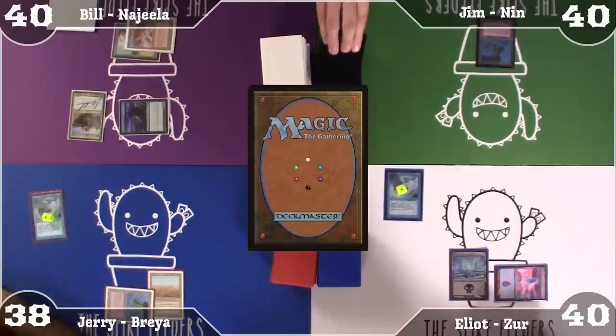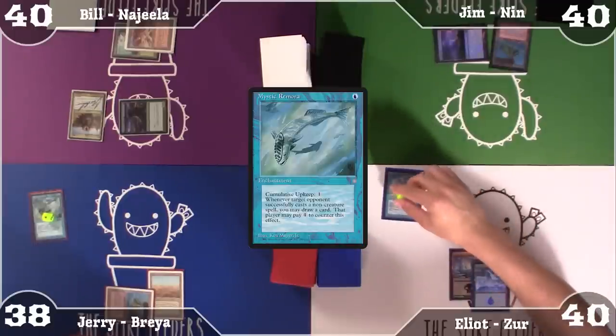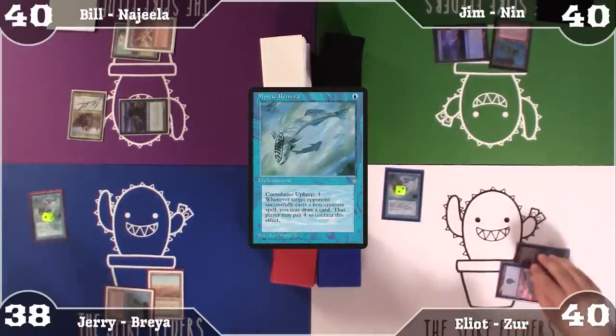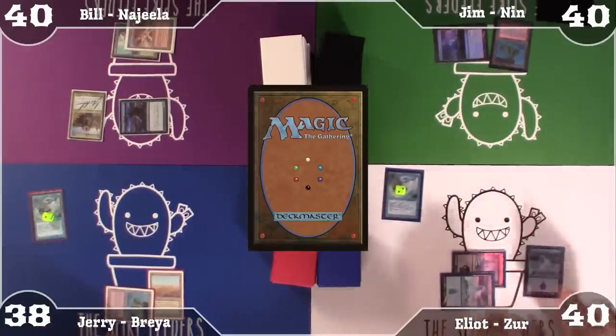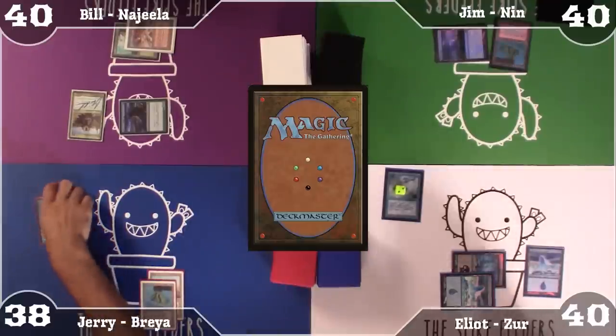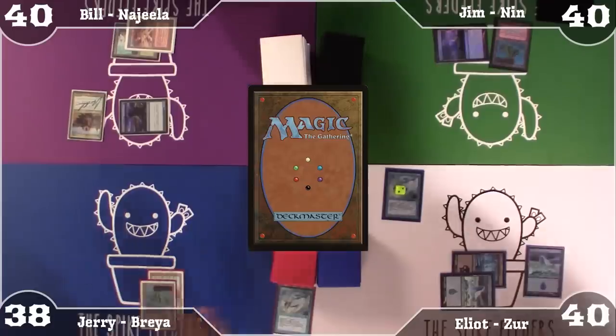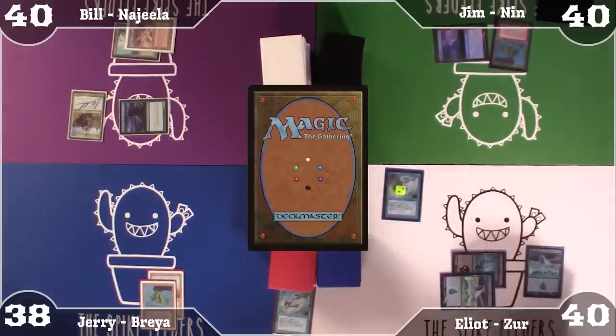I didn't even get to draw off my Mystic Remora. I'll add a 38. I think I'm just going to play this until Larry West tapped and pass the turn. I'm going to untap, put a second Age Counter on my Mystic Remora, and pay 2. Then I'll draw a card — I'm very okay with this. I'm going to play a Snow-Covered Island and pass. Mine's gone. I won! I'm going to draw a card.